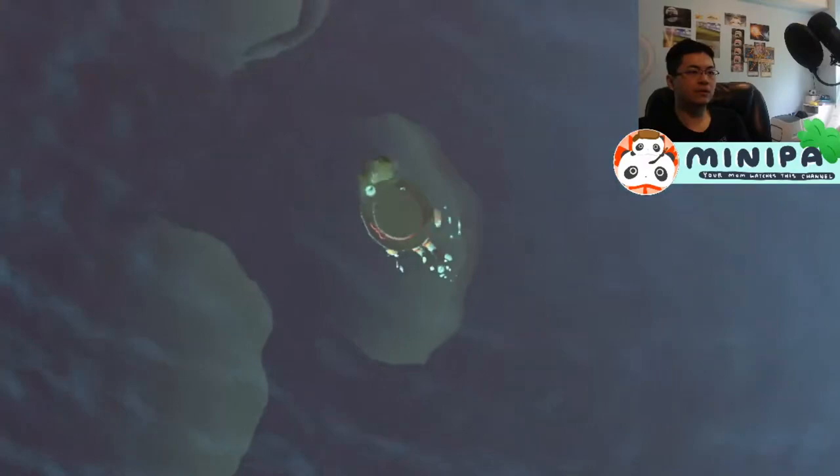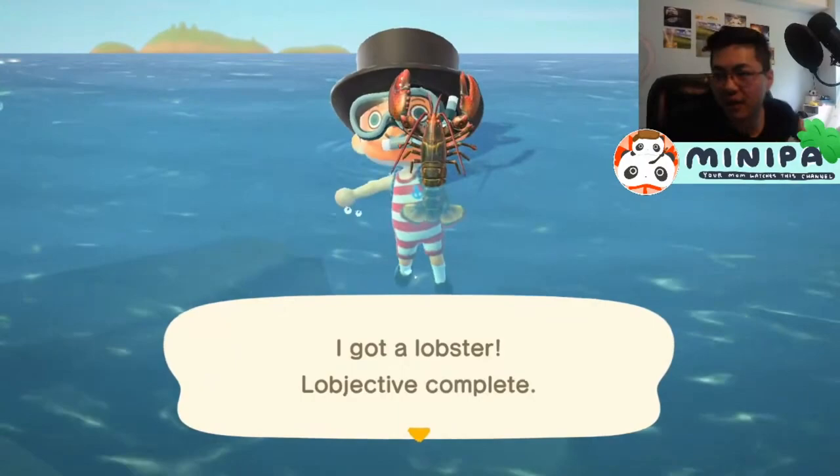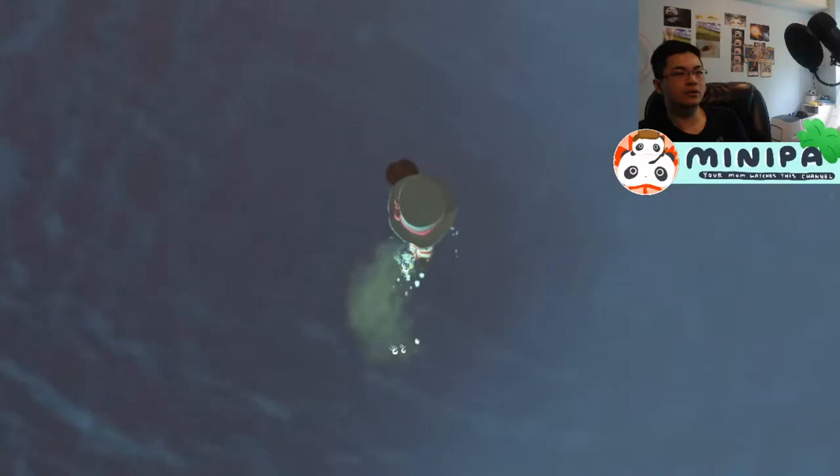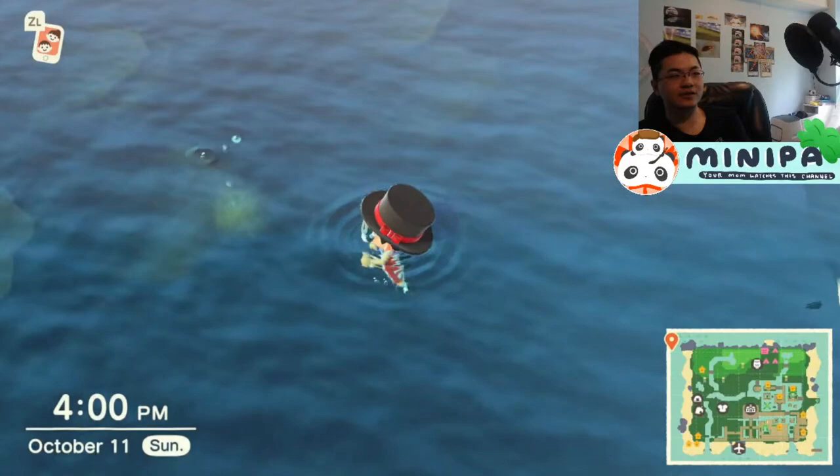Immediately spam A and swim as fast as you can towards the critter. If you timed it right, the creature will actually move at the same slower speed, allowing you to catch up and catch it. Using this method, I was able to consistently catch 5 or 6 without failing once. Even though this method is easier than the wall method, it does take a couple tries to get the timing right. But thankfully, failing the approach doesn't cause the critter to despawn, so you're able to practice as many times as you want on the same creature.